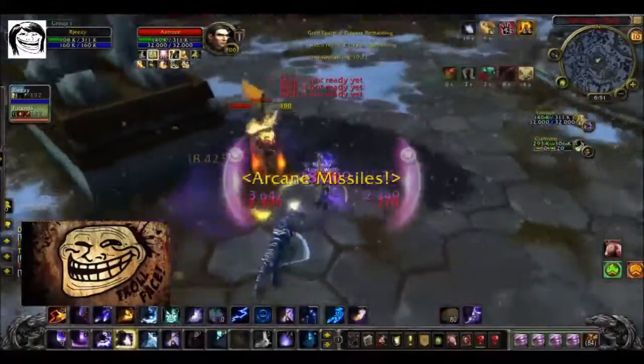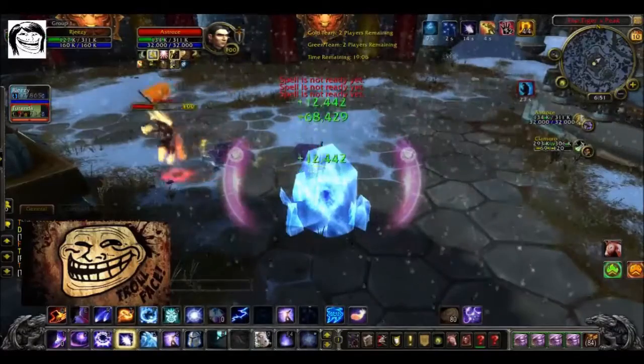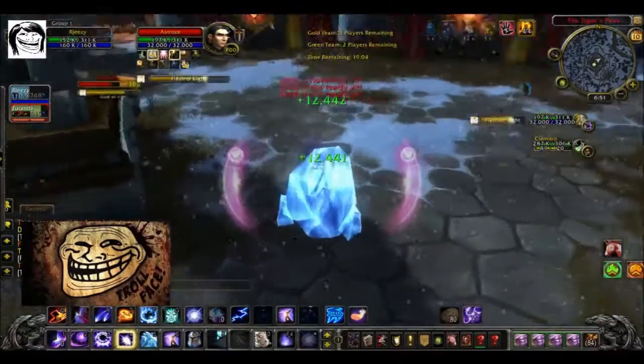So I'm just doing a little bit of damage here. Then I hit Amplify Magic, Ice Block, Cold Snap — boom. Cold Snap gave me that big chunk of health back.